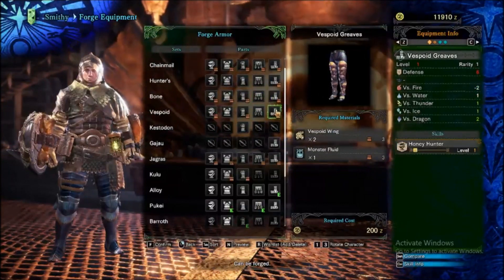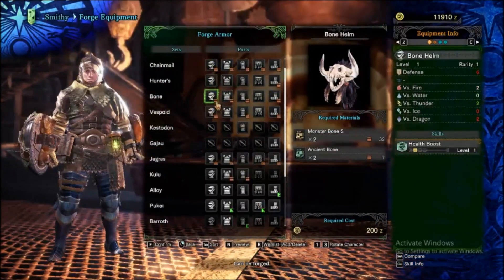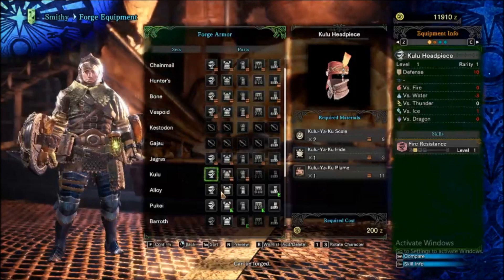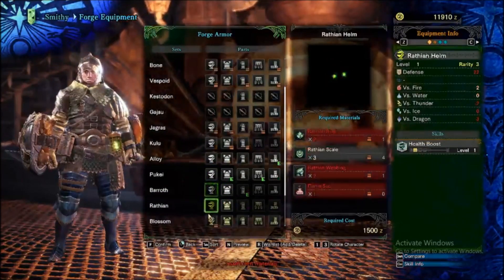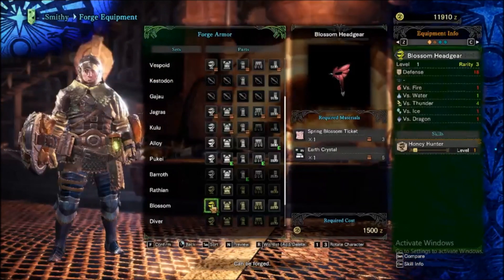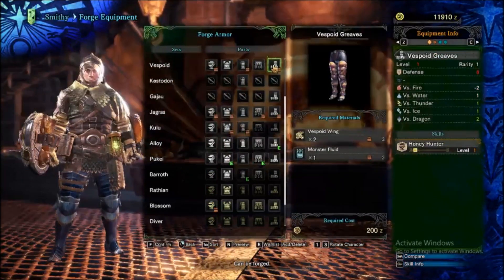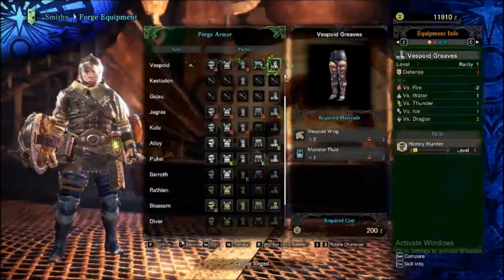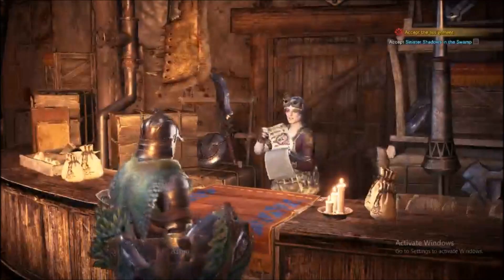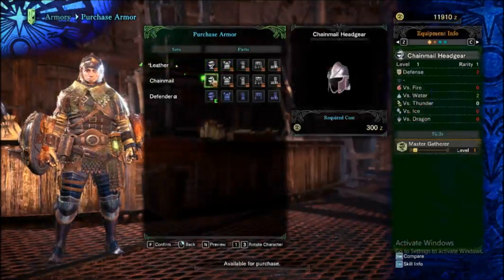I'm actually trying to get some gear up for doing honey runs. I was wearing the bone helmet last time - it's the helmet that gives you Honey Hunter, one extra honey per gathering. Combined with the boost right here, I can gather a lot more honey. This helmet I'm using right here, I think it's a really good starter helmet.